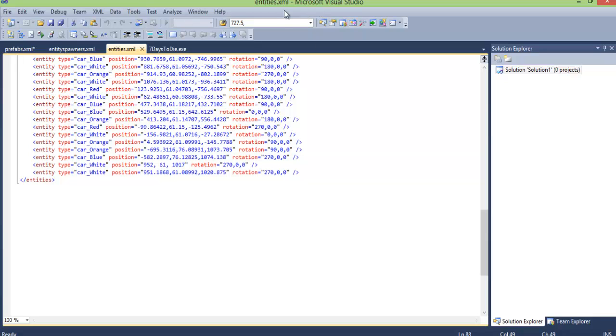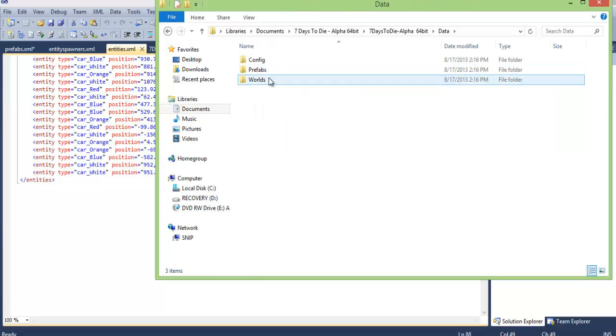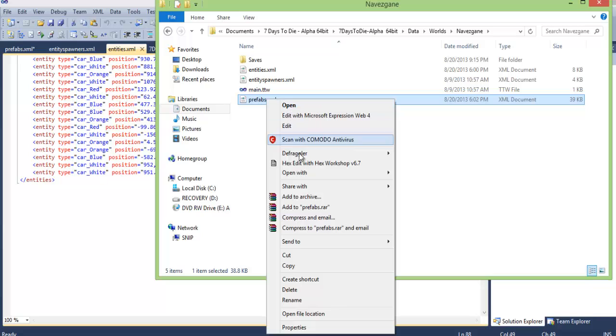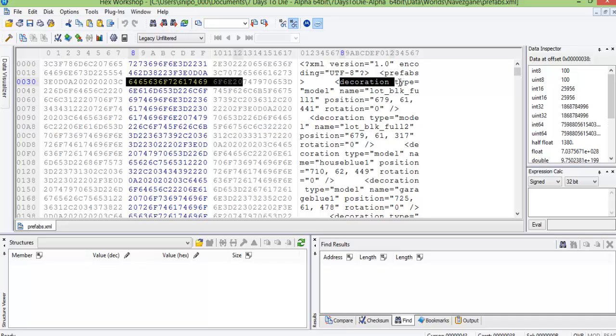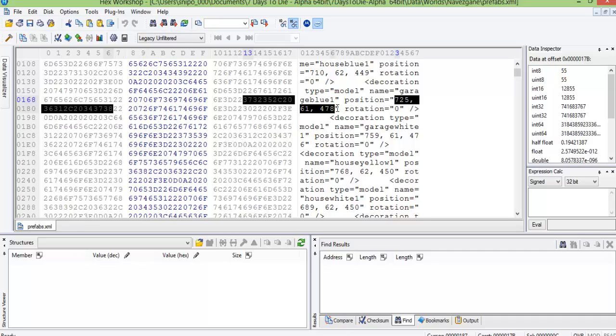Now, say you can't afford or can't seem to get a version of Visual Studio — this is a legal version, mind you. It's because of certification class and CompTIA that I took — I got a whole bunch of Microsoft stuff for free. But say you're not in that situation — you can always use Hex Workshop. So if you want to look at it in an ugly format, you can open it down here. Hex Edit Workshop — mine just happens to be in the taskbar, it's typically on the desktop. See — same thing: decoration type, model name, everything. It's just not as pretty looking, not as well formatted, but you can do the exact same thing and get the coordinates right here.